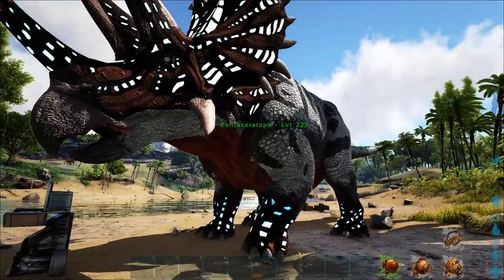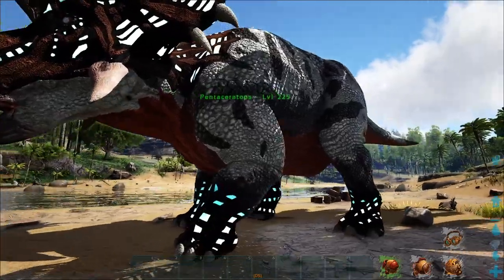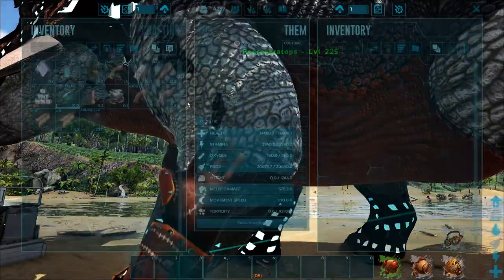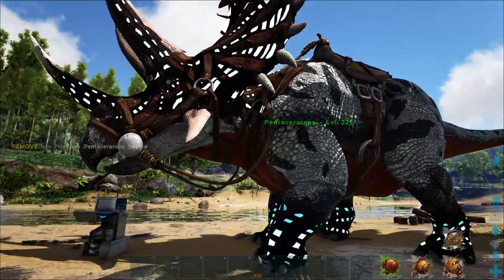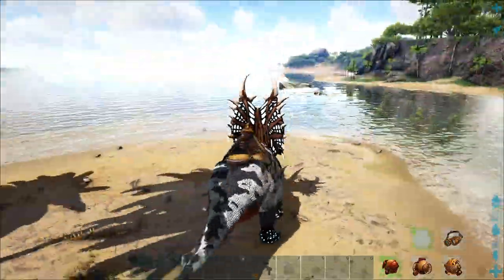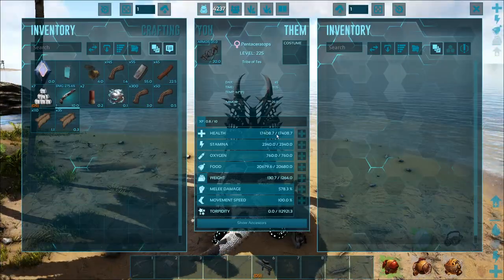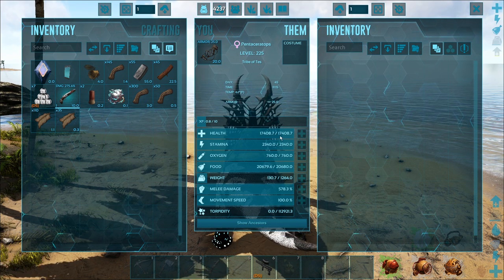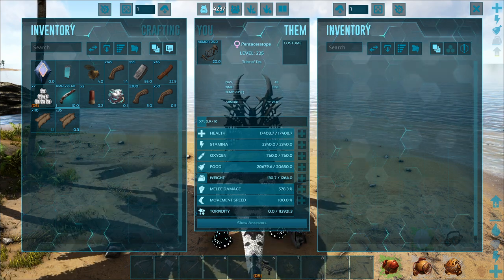They are a magnificent mount anyway. They do their best work against Corrupted Creatures, and that includes the Titans. So, first things first, level 150 tamed up, 17,000 health. They're pretty tanky as-is.